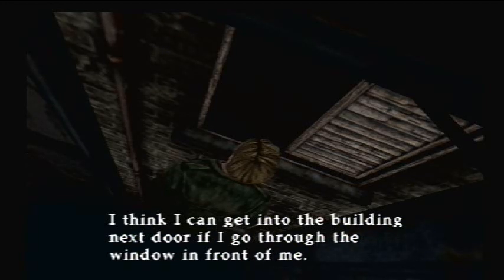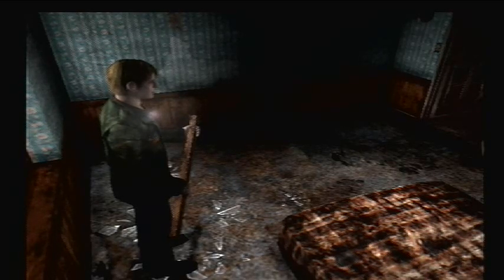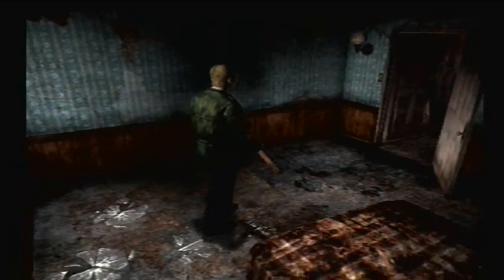There's no fire escape outside the door. Maybe they knocked it down when they built the building next door. Well, that's stupid. I think I can get into the building next door if I go through the window in front of me. It's like - okay, the building's on fire, everyone single file into the building next to us which is also on fire. Totally. So where does this take us? We're in another building now.